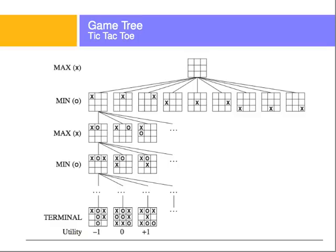Let's look at a partial tic-tac-toe game tree with players max and min. At the root, when the board is empty, it's max's turn — max plays X's. After max places an X, it's min's turn. After min places an O, it's max's turn again, and so on until a terminal state. At the terminal states, we assign utilities for max: negative 1 if max lost to min, 0 for a tie, and plus 1 if max won.